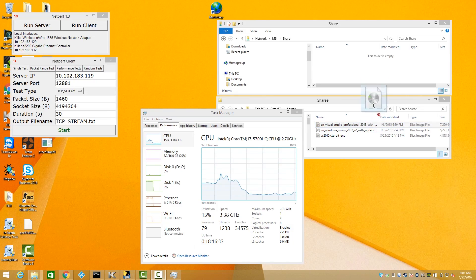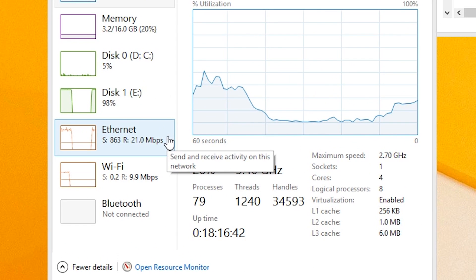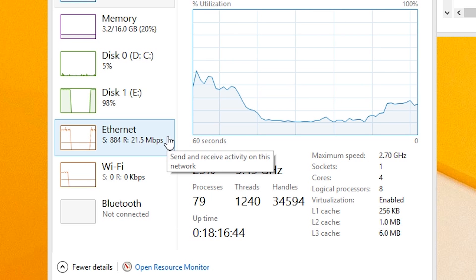To illustrate, let's start a big file transfer from one computer on my network to another. File transfers are never automatically classified as highest priority, so I have to set the Windows NT kernel to be at the highest priority level. As you can see in the Task Manager, we are getting roughly a gig of traffic over our Ethernet connection.